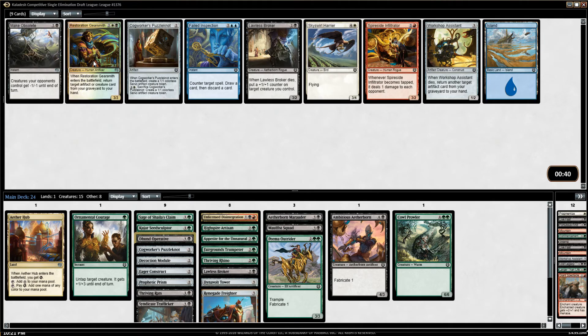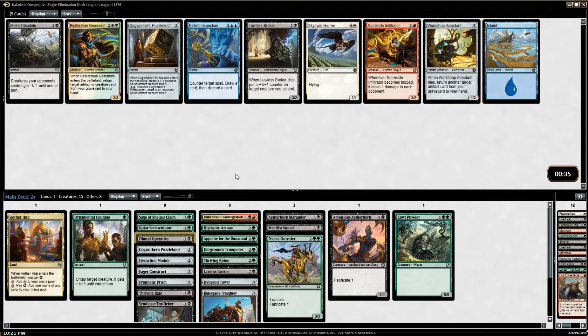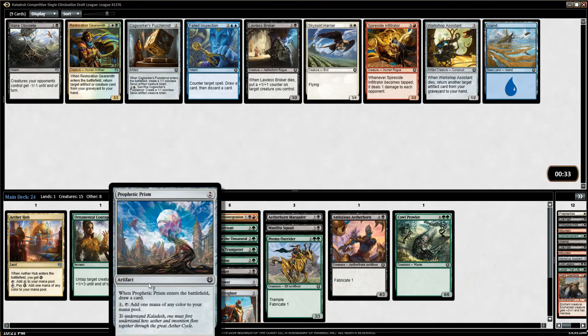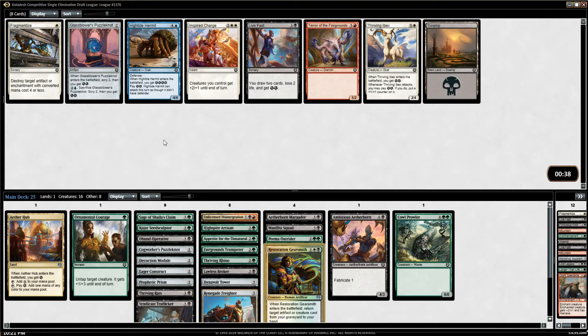Restoration Gearsmith this late — wow. I have Prophetic Prism and Aether Hub and no other fixing, but I really want this Restoration Gearsmith. I can splash Unlicensed Disintegration and Restoration Gearsmith — is that reasonable? I have the Decoction Module too, so that's just kind of dumb. If you can get enough mana eventually, that combination is just unbeatable. I've got to take Restoration Gearsmith and see if I can do it. It's just too good — I'm amazed it went that late.